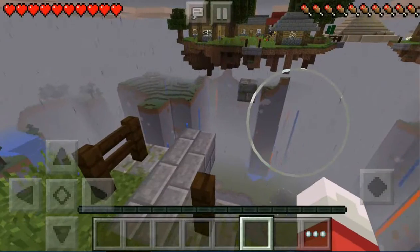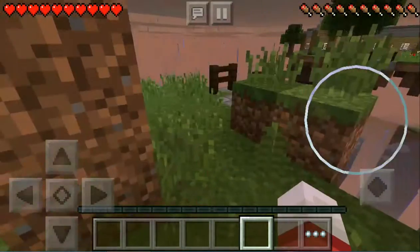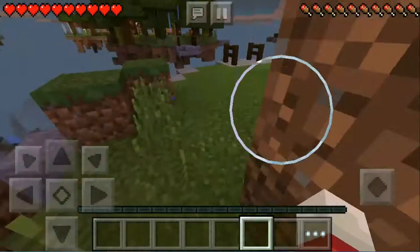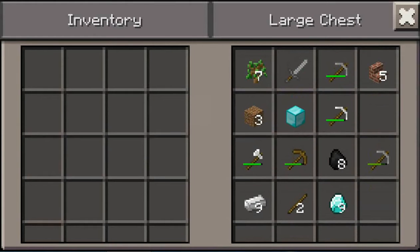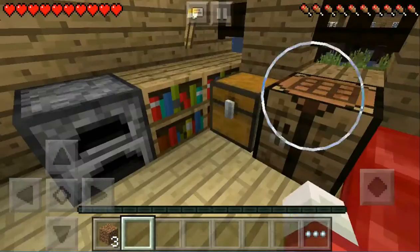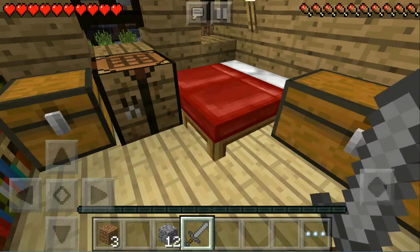So today we are going to be going over to this island. I did build a path to go there before, but maybe the villagers broke it. So our path is just going to be dirt. I'm going to quickly grab some cobblestone and I'll be back.